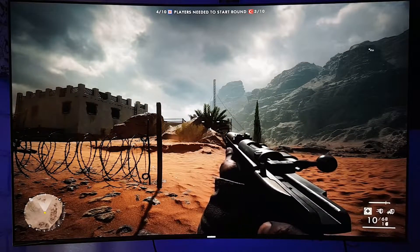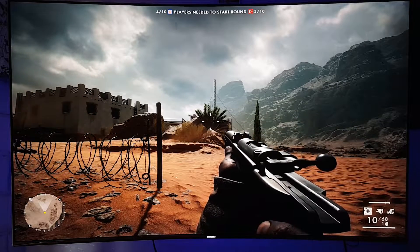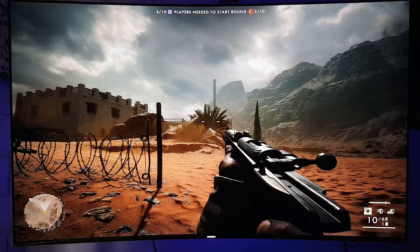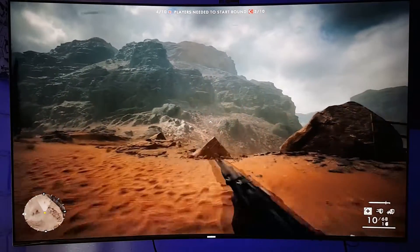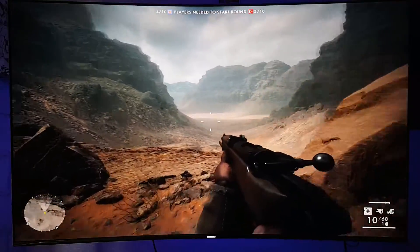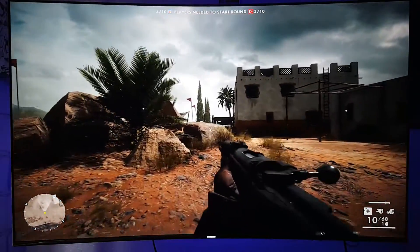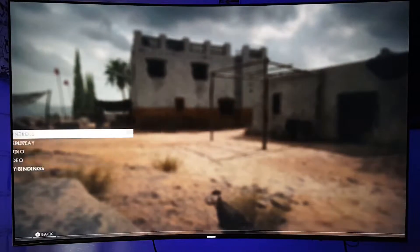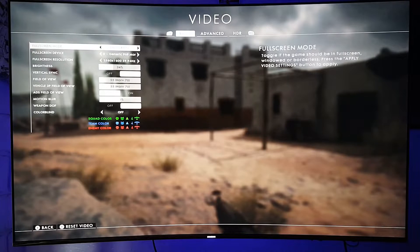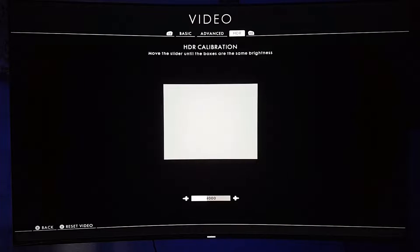There it is. I do notice a brightness increase right over here. You guys probably can't see it through the camera, but I can tell you they increase the brightness. It does look beautiful. You can also adjust the brightness — all I have to do is go to Options and then Video again. The picture starts at a value of 5,000. I put it down to 4,000, let's put it down to 3,000 and see how it looks.